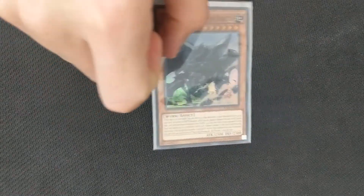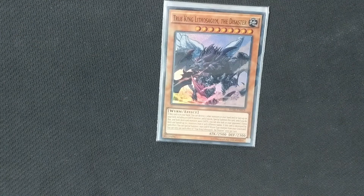Finally, because every monster we run in the main deck is an Earth type, we run one copy of Lithosagium, the True King of Disasters. Basically, destroy two Earth monsters in your hand, special summon this, and then you take three cards out of your opponent's extra deck — which this day and age, seeing as the extra deck is so important, can definitely cripple any opponent's strategy.